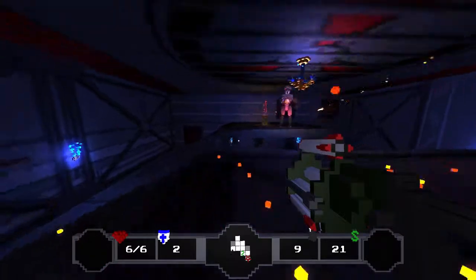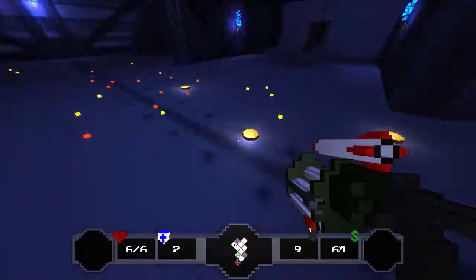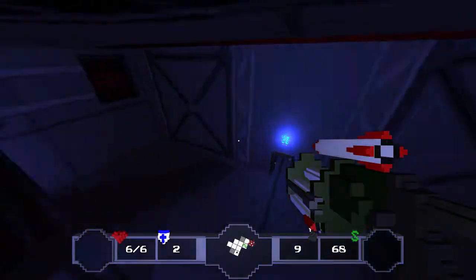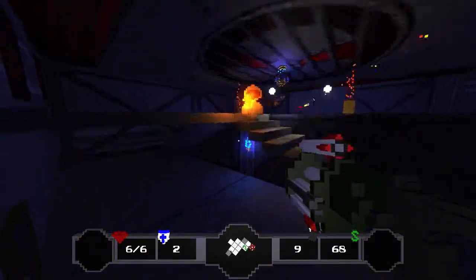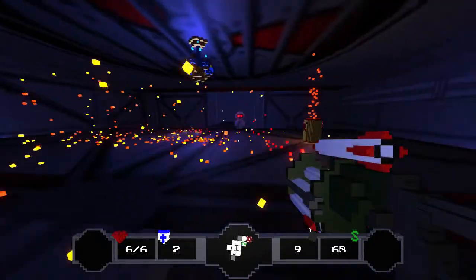Taking out those Lectors. I still have my notepad file up with all the enemy names, just in case I have to reference it, but I think I'm getting it down pretty well. I might still have to look up some mini bosses. The first mini boss we fought was Russell — named after someone involved in the game.